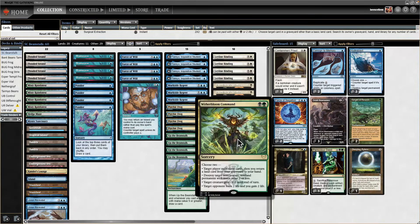We have Witherbloom Command, which is great for mid-range type matchups where we can remove Orcish Bowmasters — which is a nightmare for our deck — and can also destroy opposing Beanstalks, opposing Carpet of Flowers, opposing Vexing Bauble, all kinds of things.